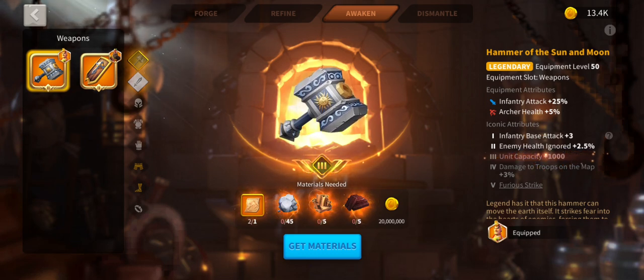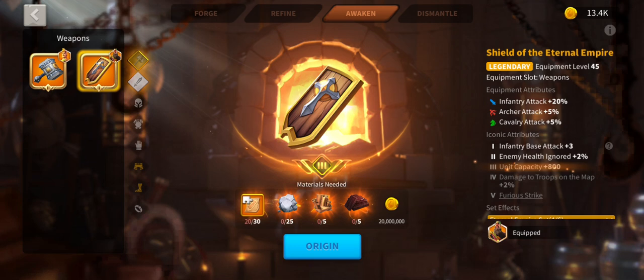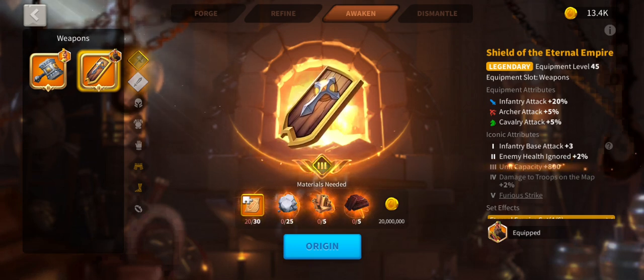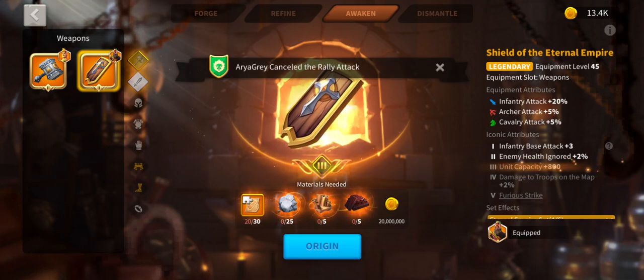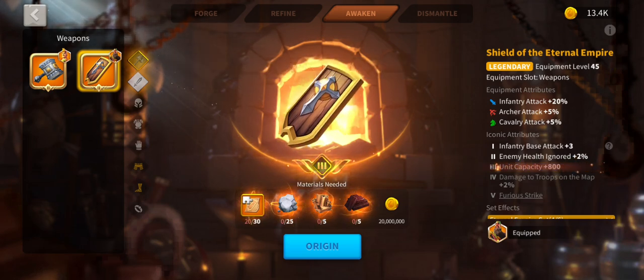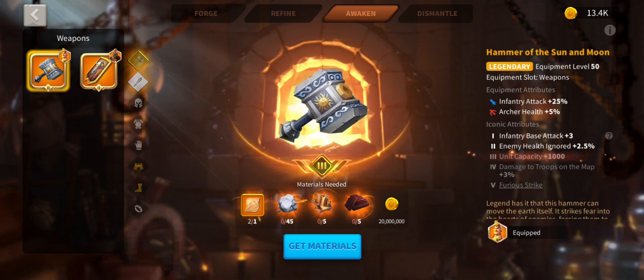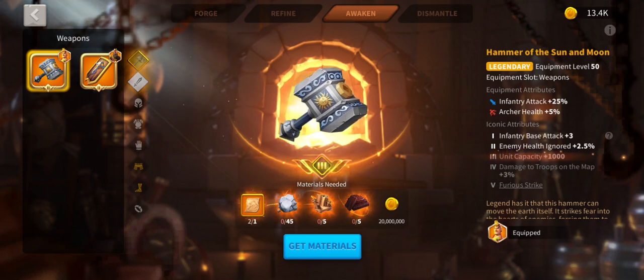The unit capacity is one thousand at iconic level three, but an important thing to note is that for the Shield of Eternal Empire — did I say internal? Shield of Eternal Empire — it costs a lot less materials: 35 instead of 55. And that difference only grows as you push toward iconic level four and five.